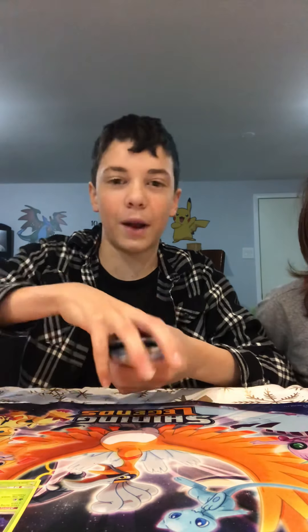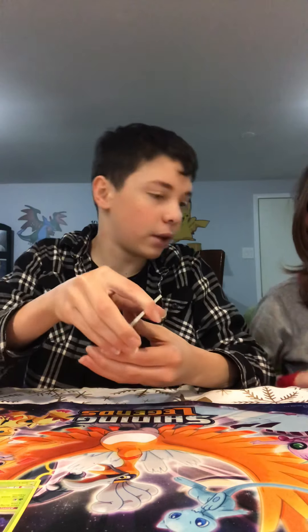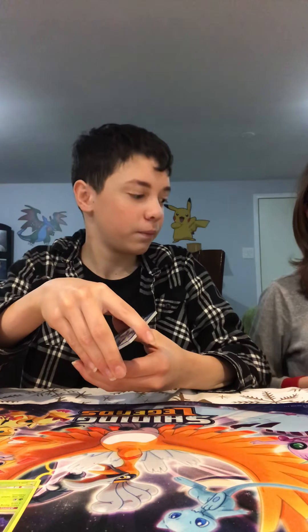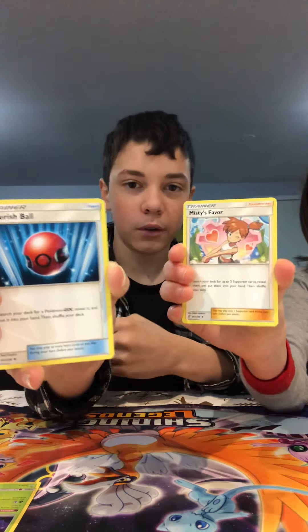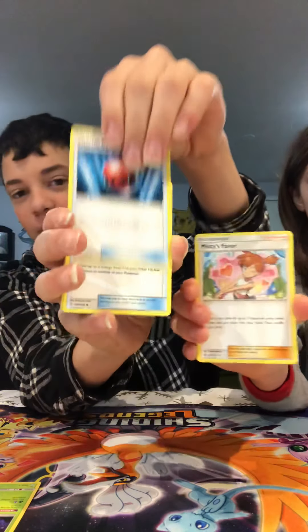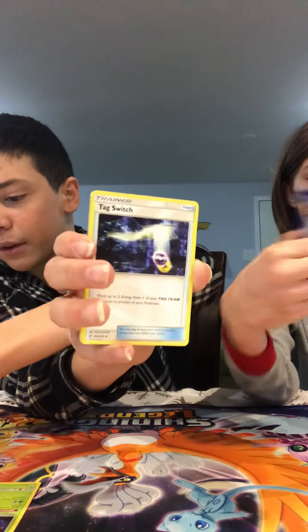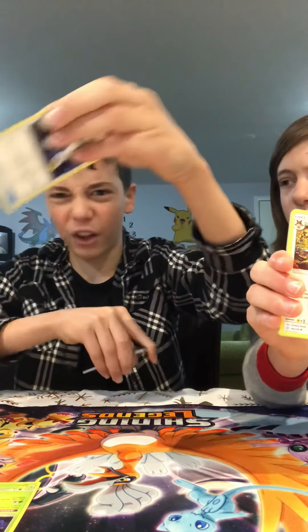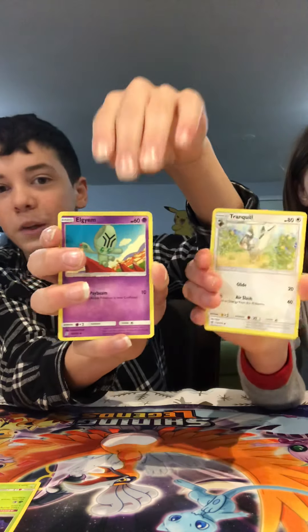I'm gonna say it's grass — yeah, it's grass. Oh, this could have the rainbow rare in it! What's your energy card? Darkness. Okay, I got the Cherish Ball — I really like this card. Misty's Favor, we got the full art yesterday! Switch — perfect, another card I wanted. Knock off — it's Joltik! Wait, that's an uncommon?